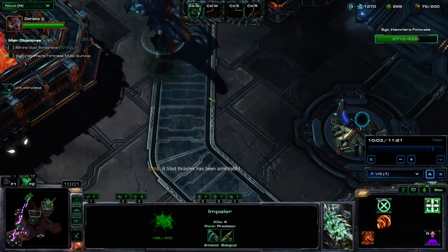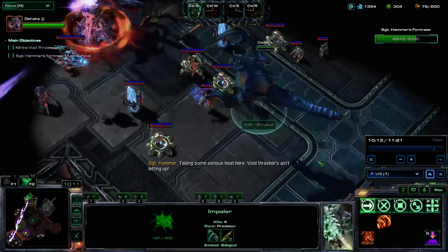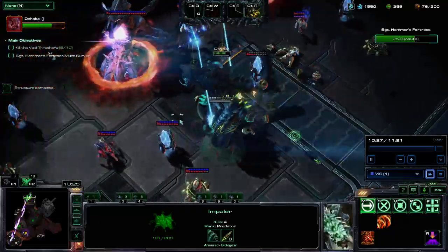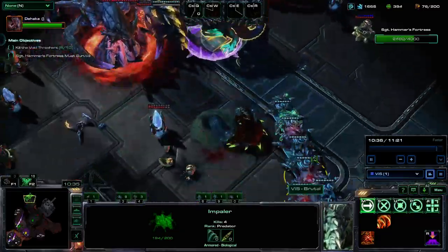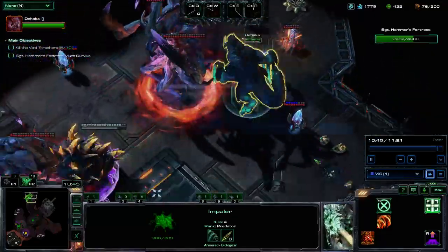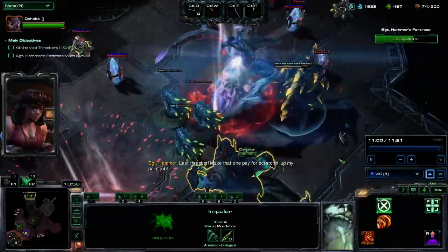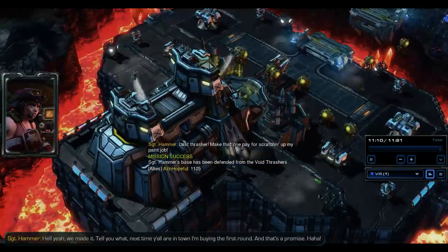That just leaves us with the ugly business of taking down the left base, which at this point — it being the first base you're supposed to tackle — is just completely trivial. We're just going to walk in here, not really caring about anything, and do more of the same. Everything dying in one hit, Void Rays dying in one hit, Hybrid dying like it's nothing, and Impalers bringing up the rear at the 10 minute 40 mark. Look how quickly those things are going down for those Impalers. Last Thrasher — make that one pay for scratching up my paint! And we're going to kill the last Thrasher at 11 minutes, giving us the score screen at 11:05.